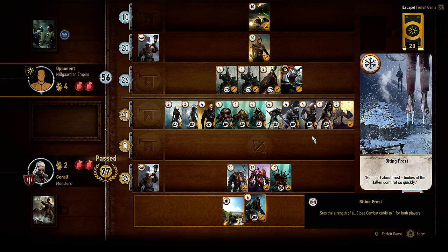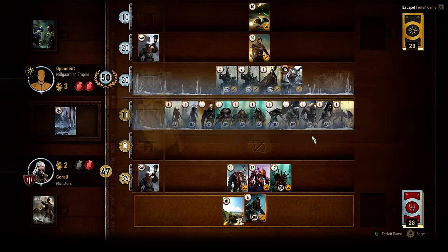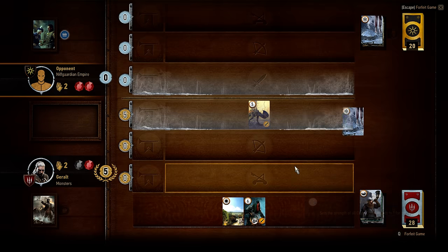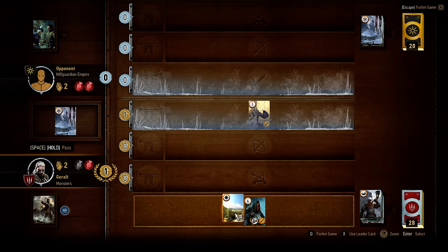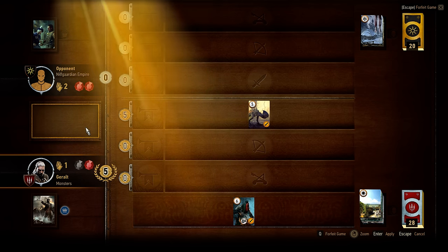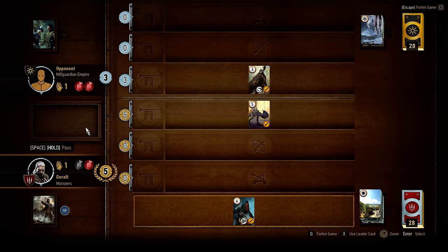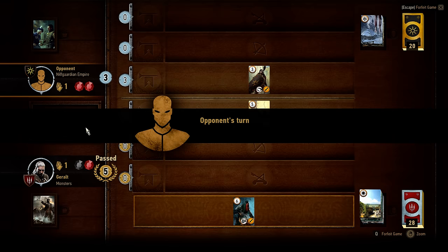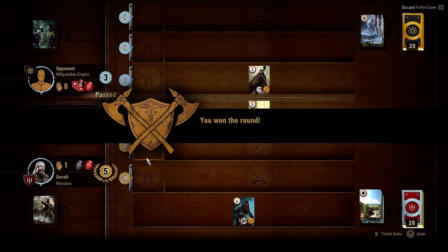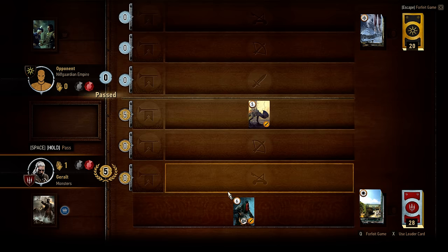My opponent played a spy card, and here comes the Biting Frost — that is the death sentence of the monster line. But one of my cards remains on the field. Biting Frost has been played by my opponent again, so what I'm going to do is remove that effect from play. My opponent can't have any more Biting Frost. I'm going to let the round be played out, and because that card stayed in play, I win the round.